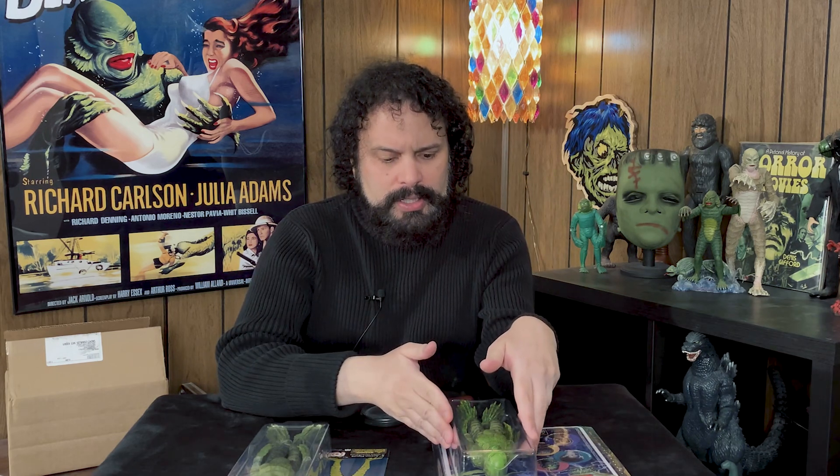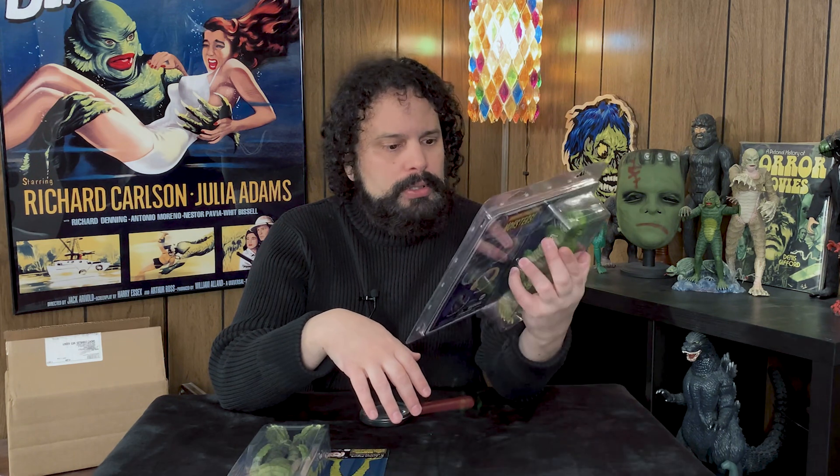In the 70s, Mego made the Mad Monsters, but they were not licensed — they were generic Frankenstein, Dracula, Wolfman, Mummy, generic creations of Mego, not movie-licensed monsters. Azrak-Hamway had the Universal Studios license and did licensed Frankenstein, Mummy, Wolfman, and Creature. Their Dracula was not licensed because of the usual issues with the Lugosi estate. So Mego throughout its original run never made licensed Universal monsters, and for years people wondered what it would be like if Mego made Universal monsters.